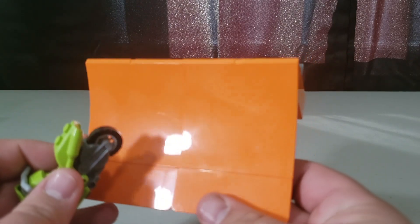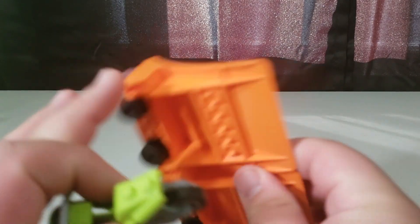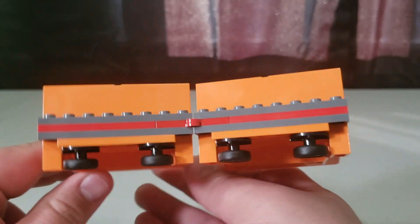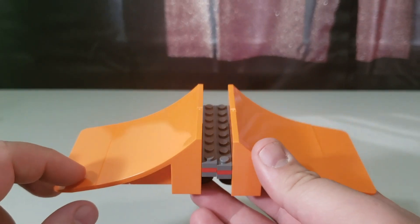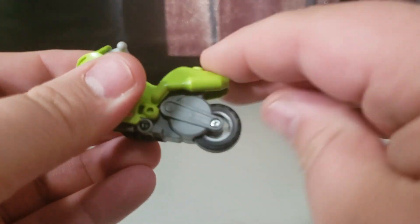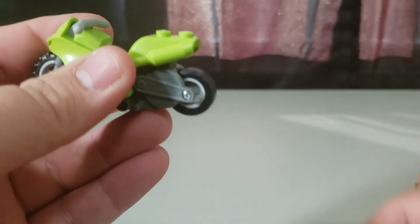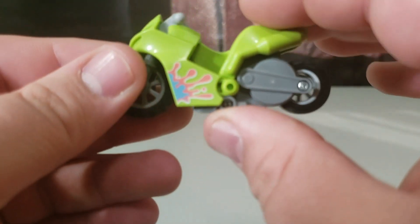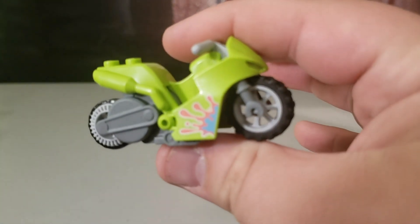To get the simple things out of the way — here's your ramp. They do connect, so you can put them together or disconnect them as you like. Of course there's your flywheel motorcycle: the faster you spin it up, the farther it'll go. It has a green, blue, and purple color scheme all over it.